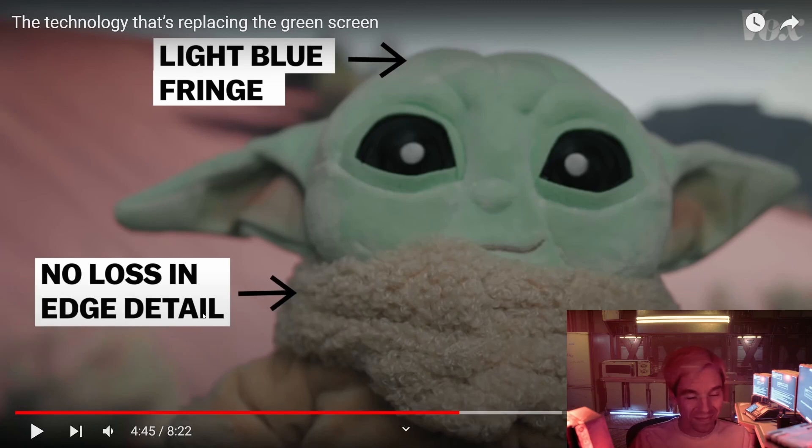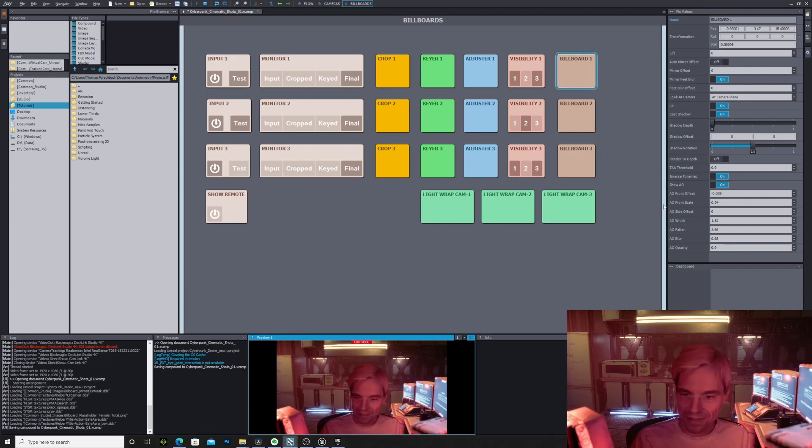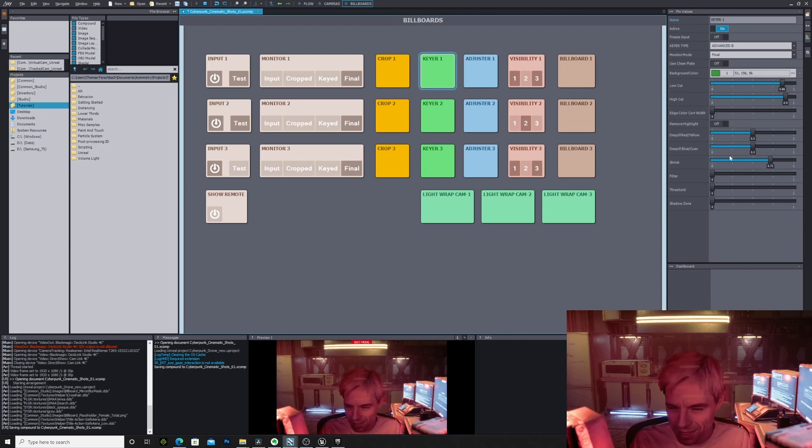Here's the thing — I saw a lot of LED walls that are just not powerful, not bright enough to cast enough light on the characters. Then you don't have the effect. You spend maybe $100,000 on an LED wall and it's not powerful enough. On the other side, in X-Symmetry we have features — and he was talking about spill, like the green spill. Getting rid of the green spill is part of a keyer today.